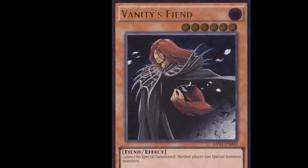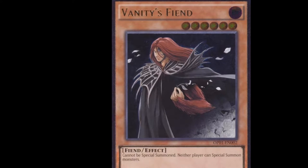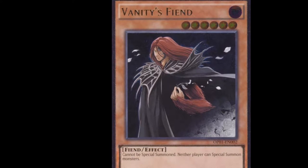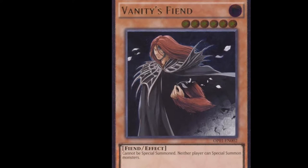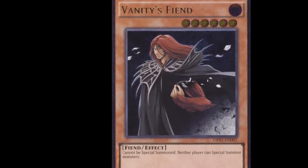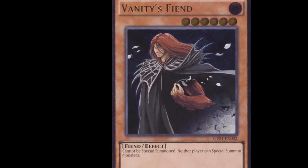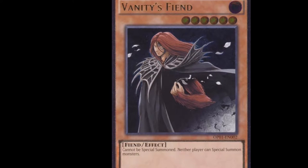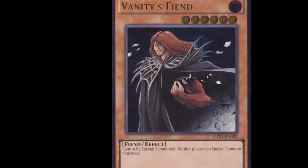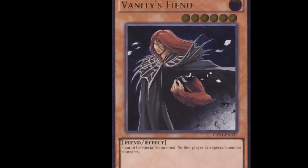Starting from the bottom, number five would be Vanity's Fiend. Obviously it has Vanity's in the name — it's pretty much just Vanity's as a monster. It's a level six, and while it's face-up on the field, neither player can special summon monsters. It's always been one of those famous cards usually only used in pro play, and it has a real presence when it hits the board.